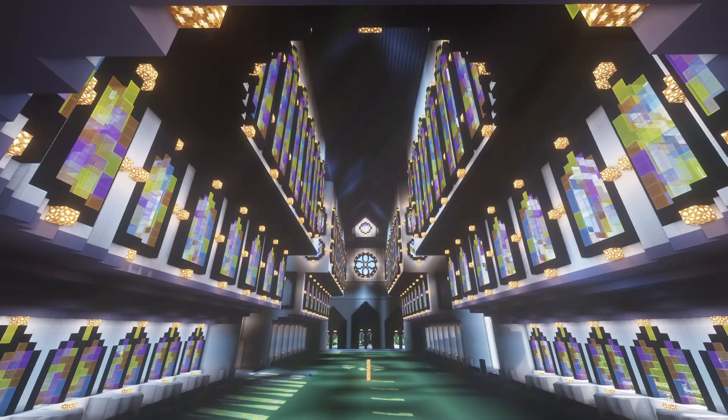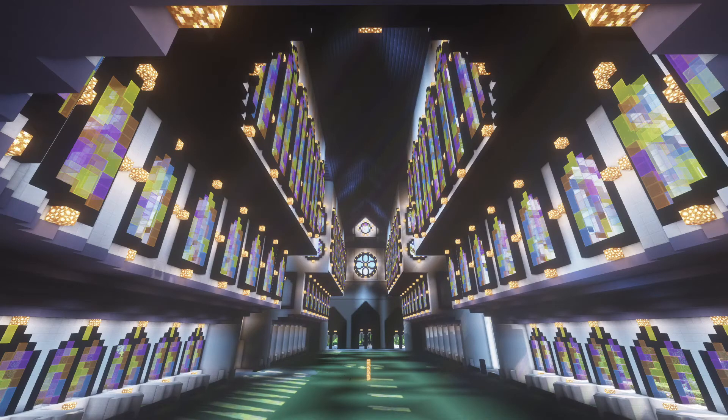Moving on to plugin 24, we have ViaVersion. ViaVersion allows players from different versions of the game to join your server. It has been used many times especially in PvP servers. The latest version of the plugin supports versions from 1.8.9 to the newest version of Minecraft which is 1.17+. The GUI is user friendly and you can get it for free. ViaVersion also features many other add-on plugins which work with the core plugin to allow your server to go back even more versions.